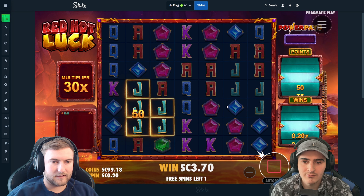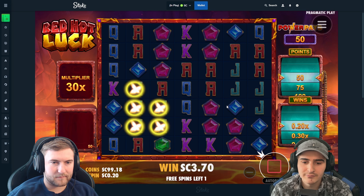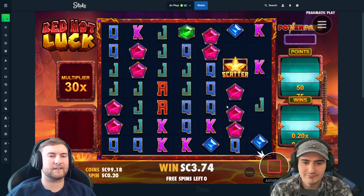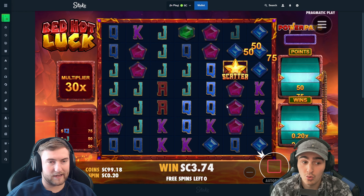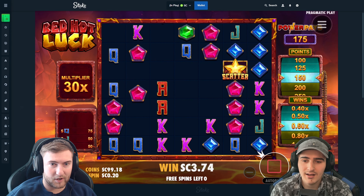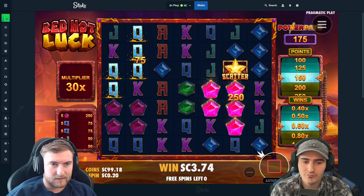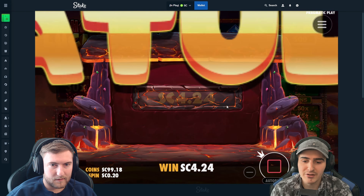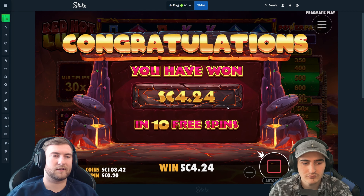This spin right here is gonna do mad tumbles. Okay, maybe I'm lying. Hit aces or something. It's not really connecting this one. That's pretty good — we need another multi to drop in. I wish when the scatter was on the board it would still hit the multi though — that would have been huge.